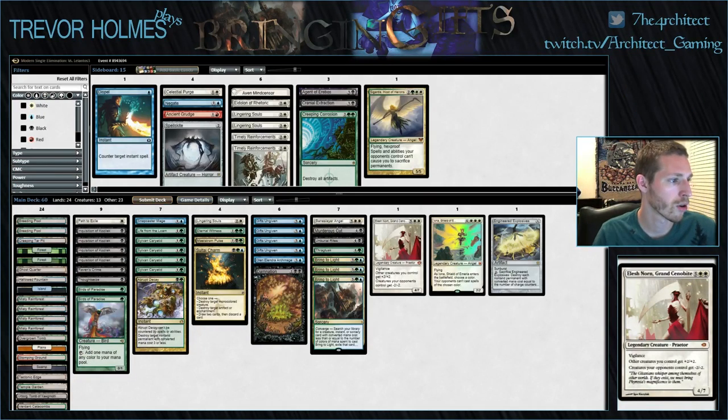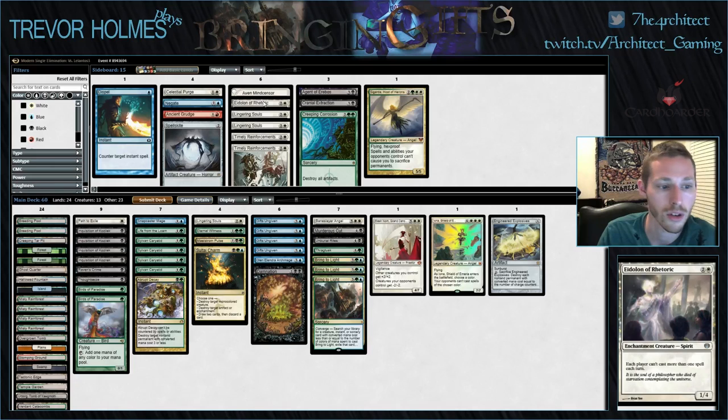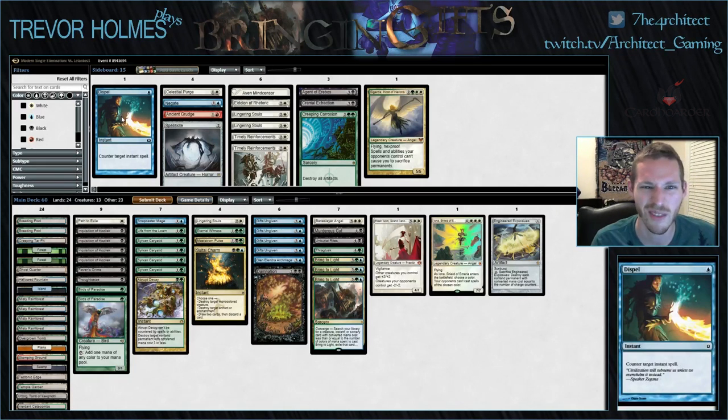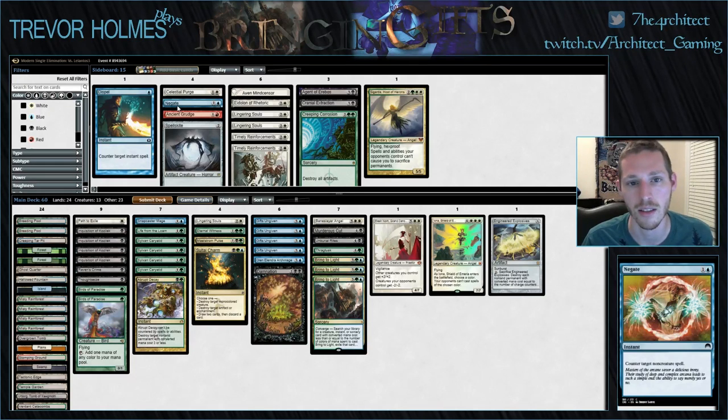Against Storm, Eidolon of Rhetoric is really good - each player can't cast more than one spell each turn. We also have a Cranial Extraction that can search up his Pyromancer Ascension and we're good from there. Dispel is fine but not the best - it's good for countering a Manamorphose and his turn is done. In that sense, Negate is good as well.